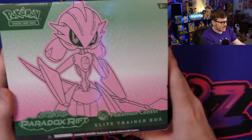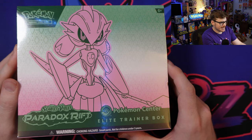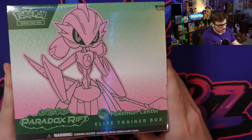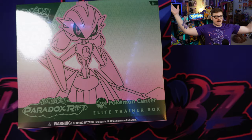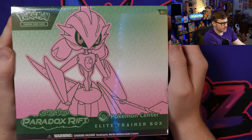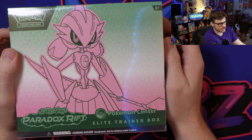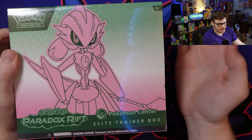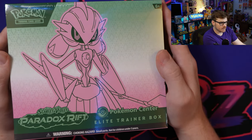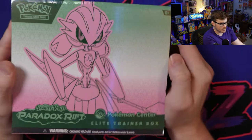Here we have it - the first Pokemon Center exclusive Elite Trainer box. This one has got the Iron Valiant on it, which in my opinion is my favorite future Pokemon from Scarlet and Violet. I'm even wearing my Iron Valiant shirt today to celebrate. We've got 11 packs, the regular ETB promo plus a Pokemon Center stamp promo, and all the usual suspects such as energy, damage counters, etc.